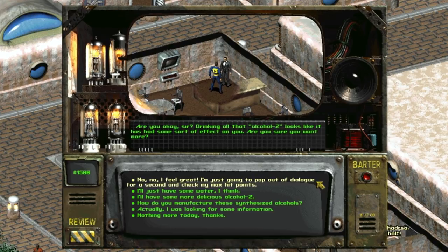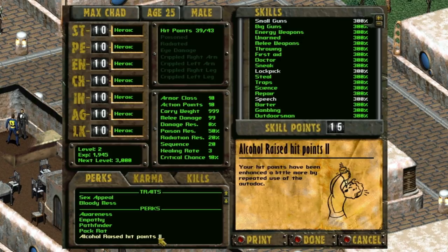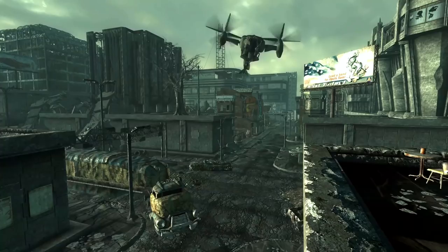Depending on our luck stat, the bartender will ask if the chosen one is okay, in which we can reply, no, no, I feel great. I'm just going to pop out of dialogue for a second and check my max hit points. This is how Fallout 2 directs us to check our character sheet after doing this, with higher luck builds getting a boost to their max HP and lower luck characters getting a debuff. This is just one of the many fun ways Fallout 2 breaks the fourth wall.